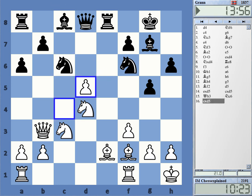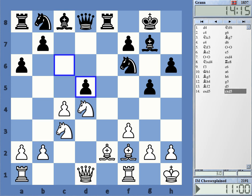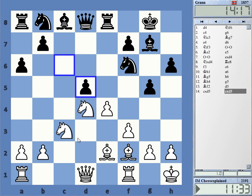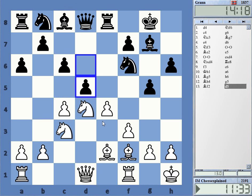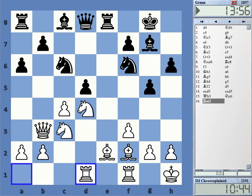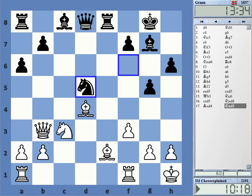Maybe it's equal. Then this is really — I mean I understand, this is definitely better, a lot better for black in comparison to the other way of capturing. So this was better. Maybe after this — yeah, okay, I can do this but now I have to play Rook a1. That makes lots of sense — putting the rook opposite the queen. This is again a pretty clear advantage for white. I did not see the complications correctly here.